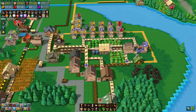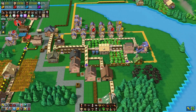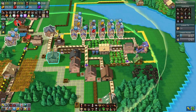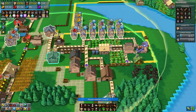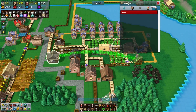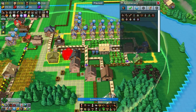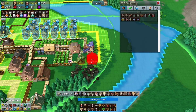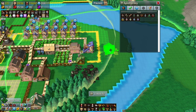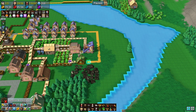Welcome to another episode of Factory Town. Watching this, it wasn't the brightest idea to put the medicine hut here making bandages, and the apothecary over here. So we're going to get rid of that and move this. What do you mean I can't move it? Is it because there's a path there? Well, let's get rid of it.